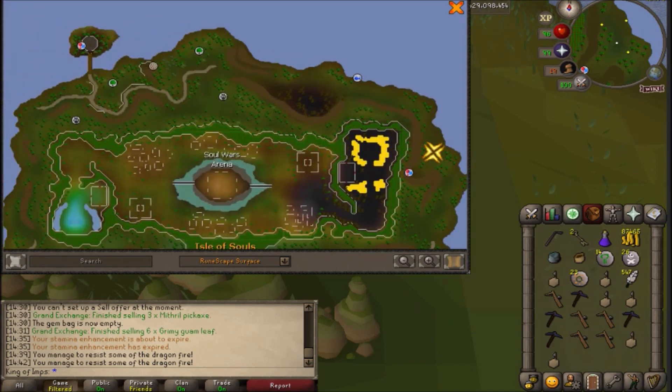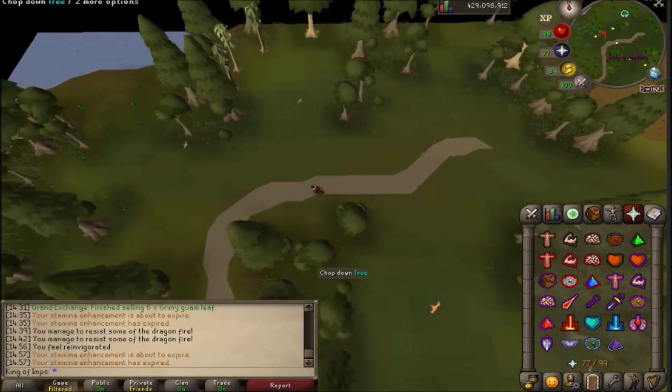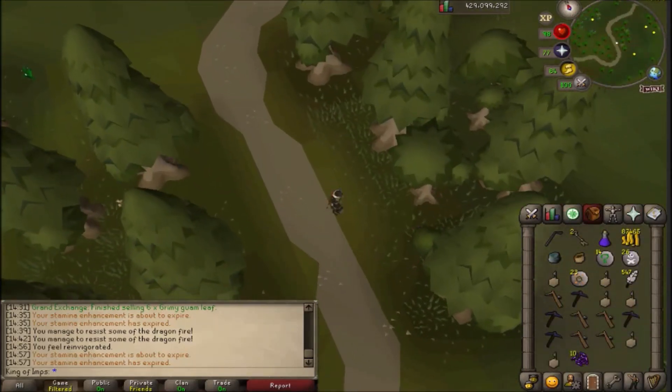I think I have to make my way up to this dungeon now. There are two teak trees over here — oh, a lucky impling! Hold up, this video got a lot better all of a sudden. Let's get something cool. Ten purple sweets — I'll take it.